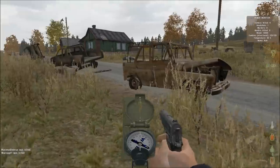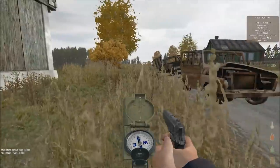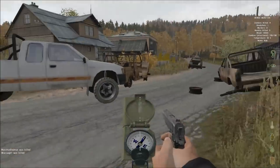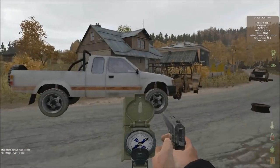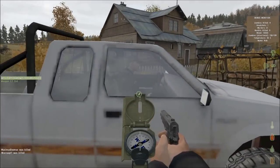Hey, what's up guys, this is Rob with Play'n Rob Videos, and today I'm going to show you how to get in a vehicle in DayZ. All you do is walk up to a working vehicle, scroll your mouse wheel, and then select get in driver's seat or passenger seat. That's it! Pretty easy stuff.